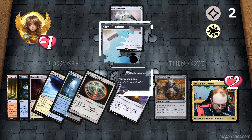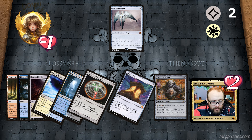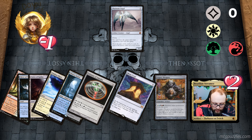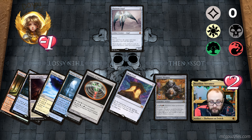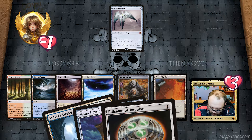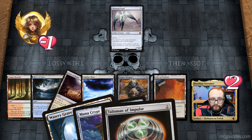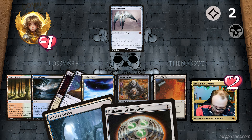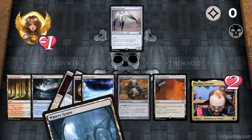I realized I need to rethink the order. Here's the correct sequence: I'm at three health. I tap Caves of Koilos dealing one damage to myself for a black mana — down to two health. I cast Mana Crypt for free and add two colorless mana. I use the two colorless to cast Talisman of Impulse. When it comes in, I tap it for red mana going down to one health.